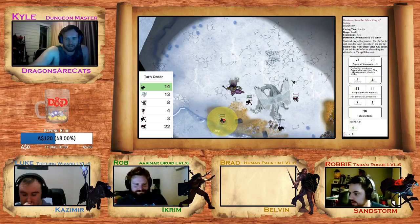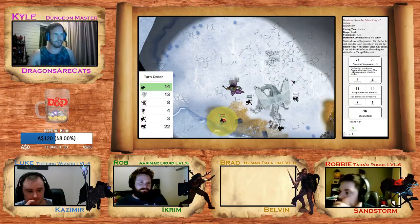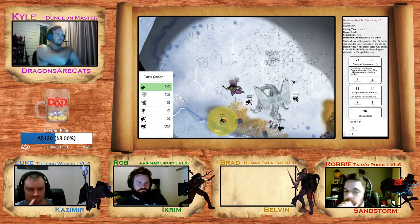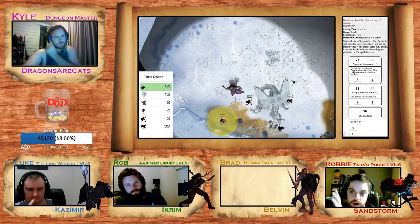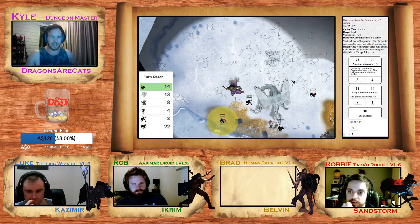Kazimir, you see the dragon is just staring at you and one eye is just looking over at Sandstorm. All this blood that looks like it was contained within the scales — as it was shimmering, moving so fast that the blood couldn't spill out. Its wings are kind of shuddering forward, barely holding itself up.